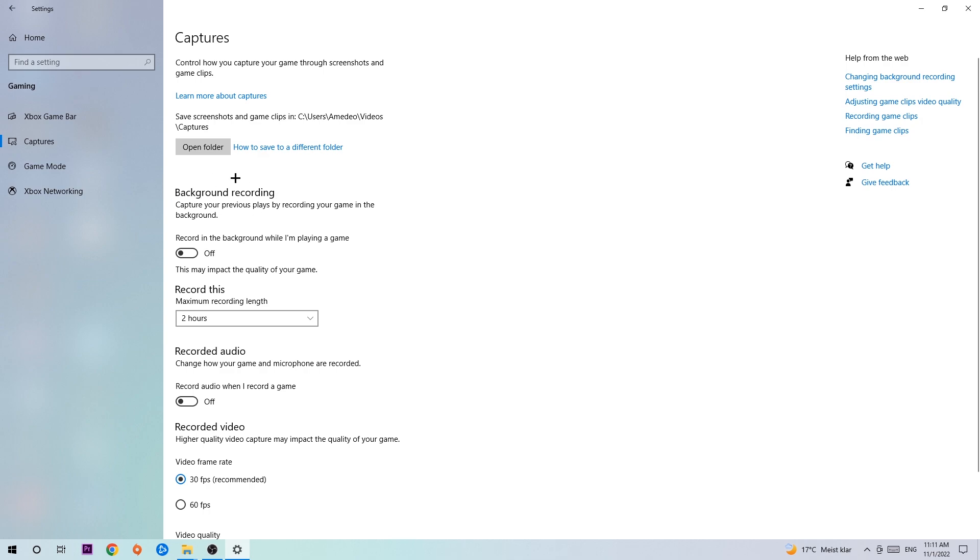In Captures, go to background recording and find the option that says 'Record in the background while I'm playing a game' and turn this off. If you're recording something in the background, especially on low-end or bad PCs, it will impact your performance really badly. So simply turn this off, then hit Game Mode.